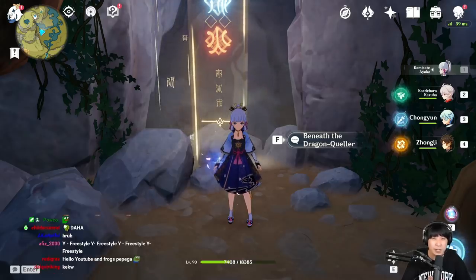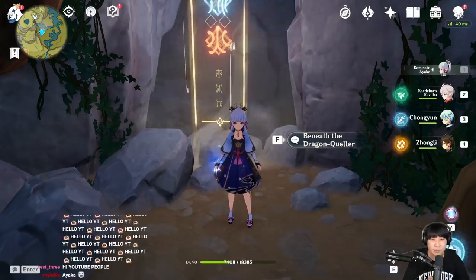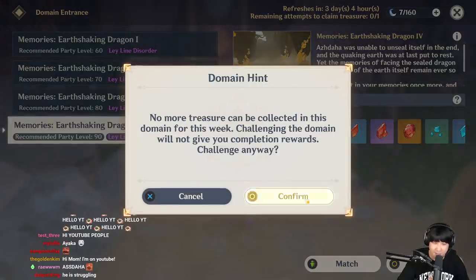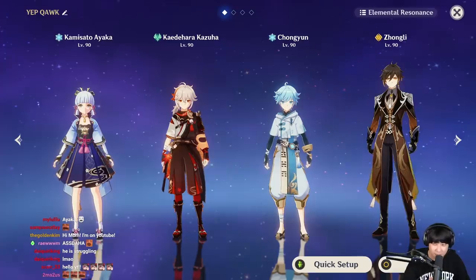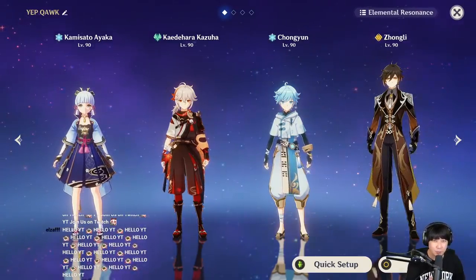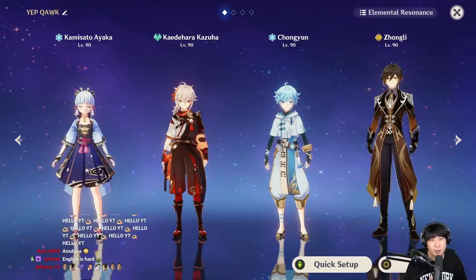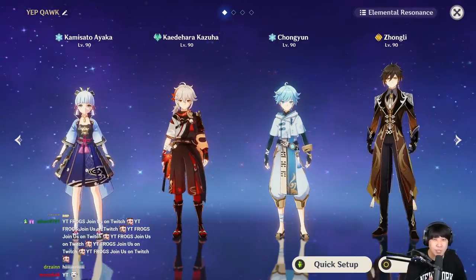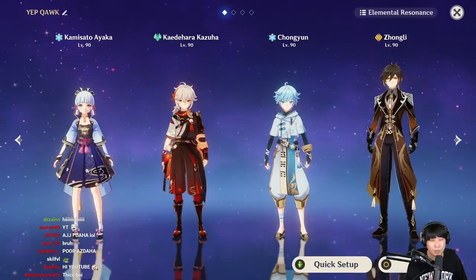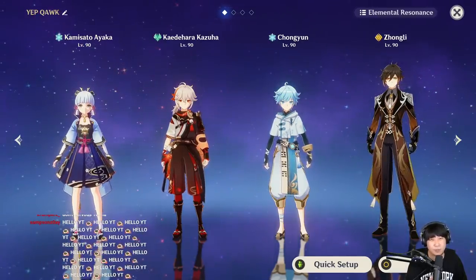This is gonna be an experiment with the new set. We're gonna be using the same team, we're not gonna be using any food. The way I tested — on the R1 to R5 comparison — I screwed up on R1 and had to keep the same sequence. When I was doing a charge attack it was three stacks, and when I was using my Q attack it was two stacks, so it doesn't make a lot of difference.